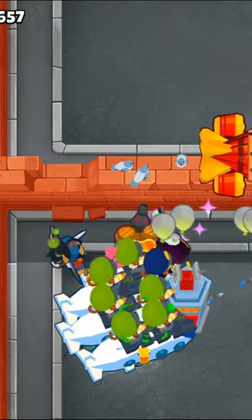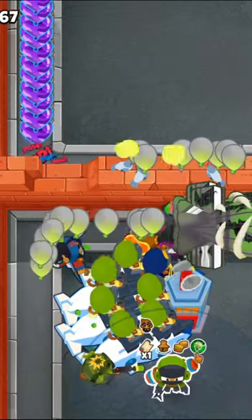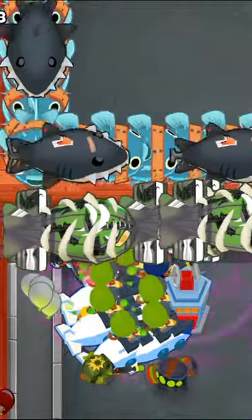Then get the village to a 2-3-0 MIB and place down a 2-0-5 Prince of Darkness. Next, get a 4-2-0 sniper set to strong and a 0-4-0 ninja so we get the sabotage ability.